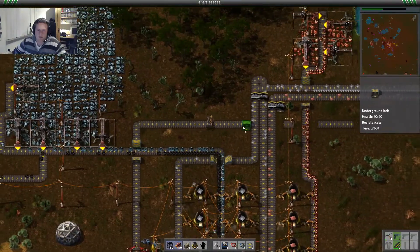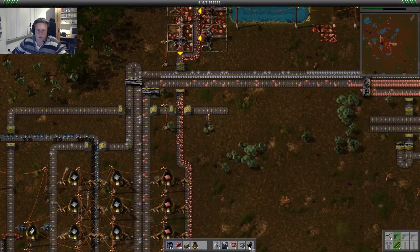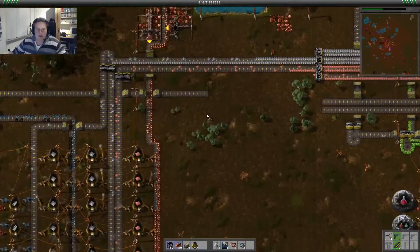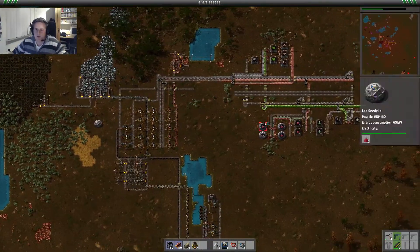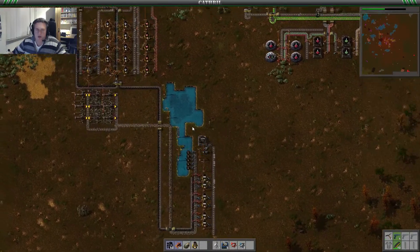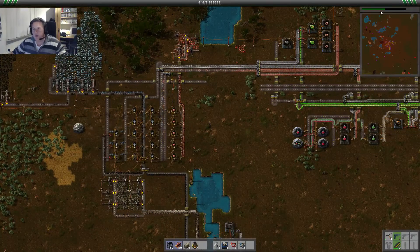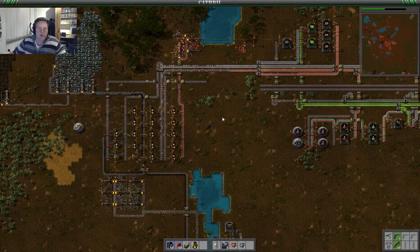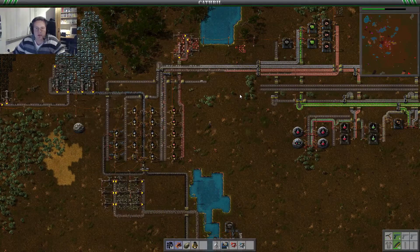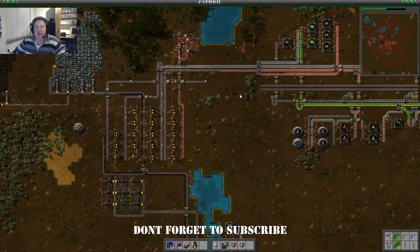Let's hook it up to the system and we got steel production guys! And I think we're going to end it here for today. Like I said, we made some real progress — we got green science up and running, we start making walls and we also start making steel. So basically we're up and running. We're researching shotgun shooting speed at the moment but we will be going fast towards plastic and oil. I will see you guys next episode — don't forget to subscribe. Goodbye!